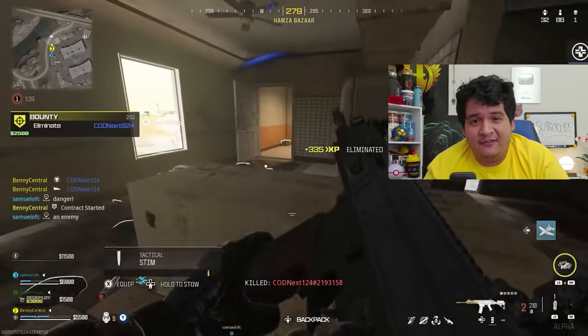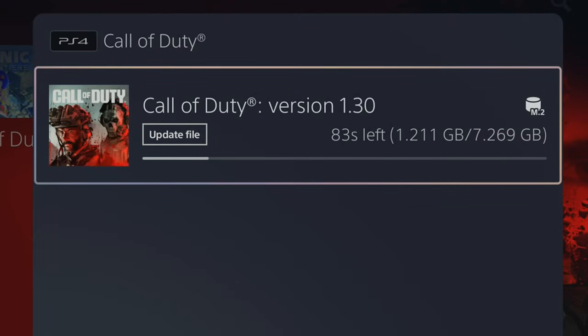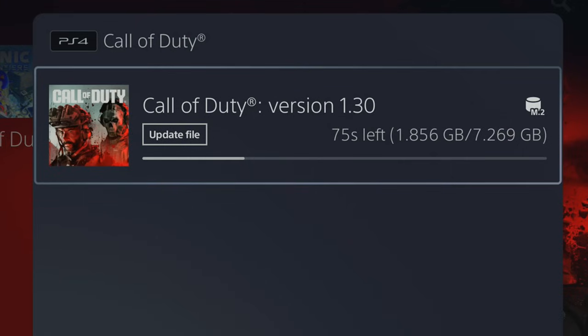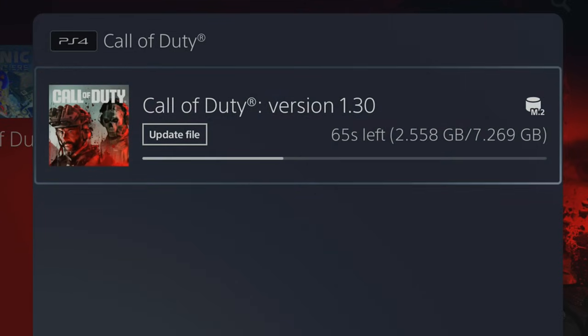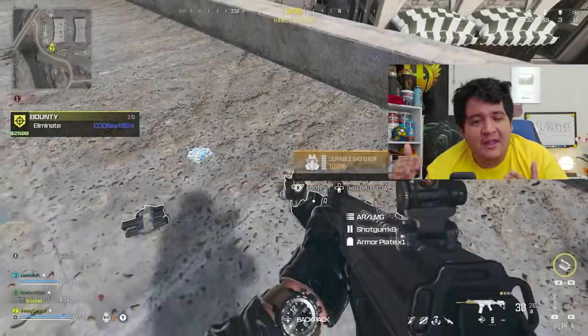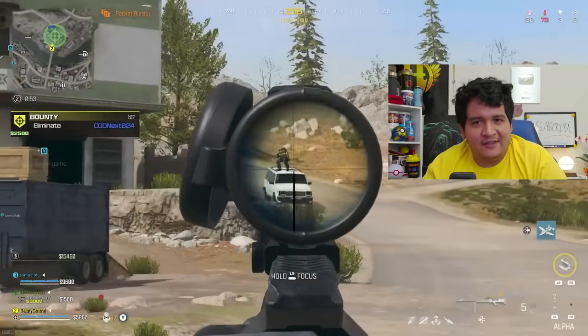Let's look at the file size. If you're downloading the PS4 version of Call of Duty Update 1.30, it's around 7.5 to 7.6 gigabytes, which is actually pretty small compared to some previous updates. On PS5, it'll probably be around 5 to 15 gigabytes. Same with the Xbox Series X and S consoles as well as the Xbox One. On PC they tend to make things bigger, so it might be around 20 to 30 gigabytes, but it could also be as small as 7 to 10. Either way, just be prepared for a smaller update this time.